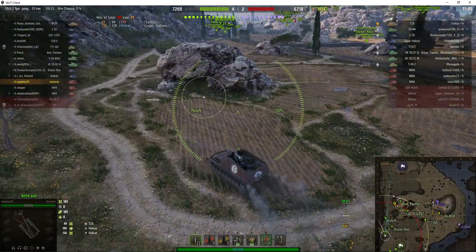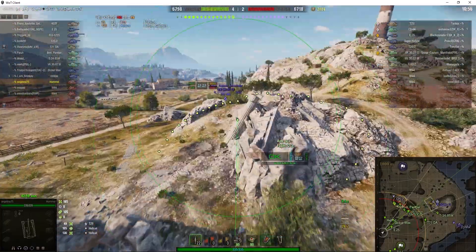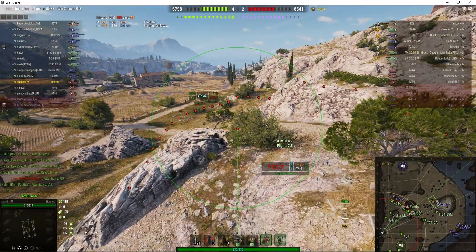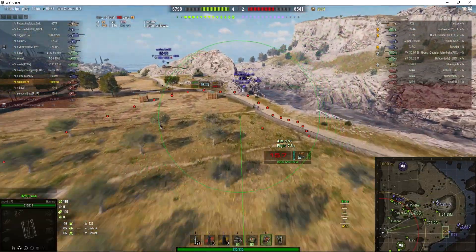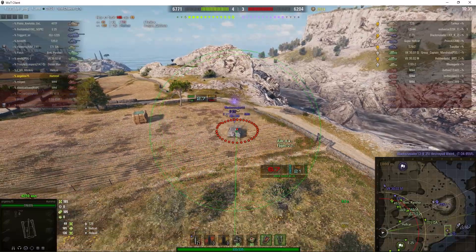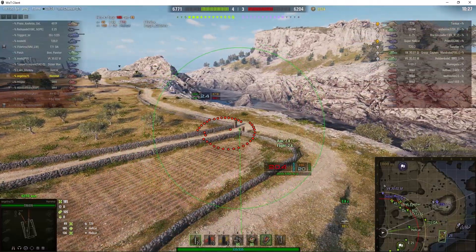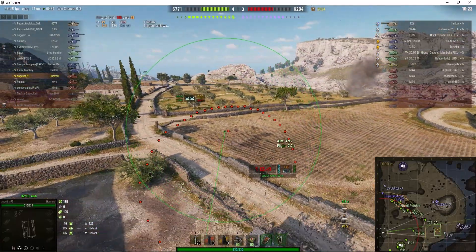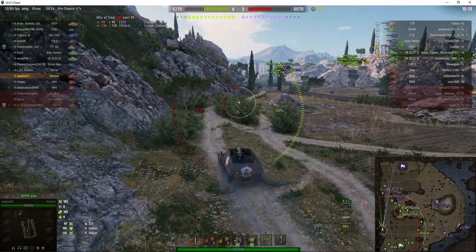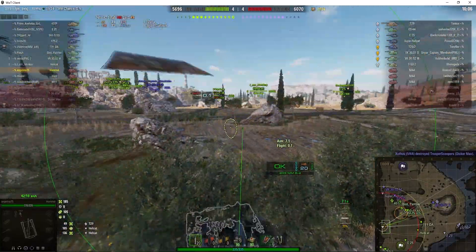A couple of enemy tanks have managed to sneak around the hill and parked themselves on the little hill in grid square H9. Angelina's moving out of her standard position, which will avoid her being caught by counter-battery, and she might still be able to get shots on those guys up at H9. There's an E25 who's gone a little too far — right on the edge of the cliff. We've got nobody in the sniper's nest, and our Hellcat seems to be heading back to try and stop that E25 and get into the sniper's nest.